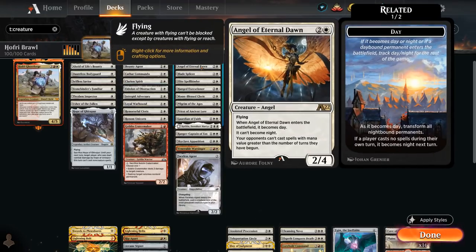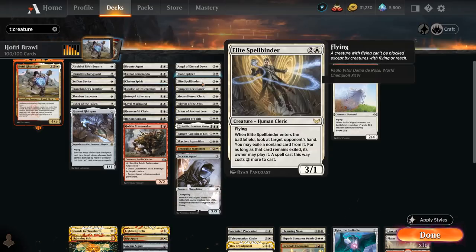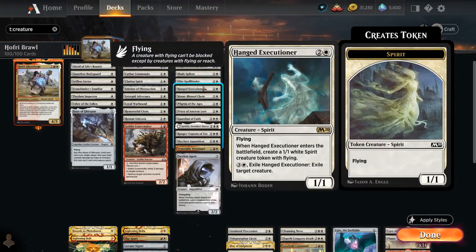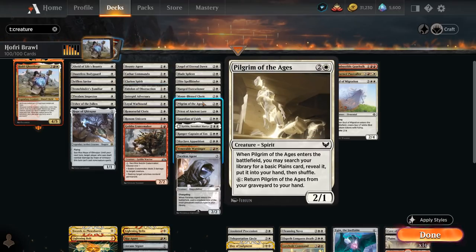At three mana there's Angel of Eternal Dawn which can punish ramp strategies. Blade Splicer is joined by a 3/3 golem, and Golems we control have First Strike. Elite Spellbinder, a 3/1 flyer that when it enters can look at the opponent's hand and exile a non-land card from it that will be two more expensive to play. Hanged Executioner, a 1/1 spirit with flying joined by another 1/1 spirit with flying, and we can pay four mana to exile the Executioner to exile target creature. Moonblast Cleric can search up an enchantment, Pilgrim of the Ages finds plains, and Priest of Ancient Lore gains a life and draws a card when it enters.